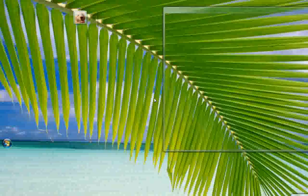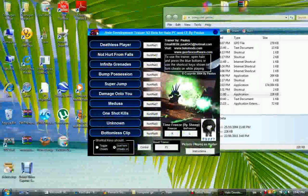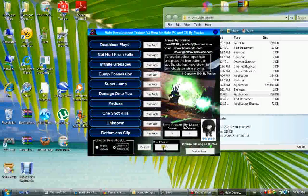Once you're out of that, open up the Halo Dev Trainer version 2.11 PC beta. If you click these twice, it'll turn off the cheat and reset the trainer after your game exits. So I'll choose Deathless Player and all these. If they're green, that means they're on.